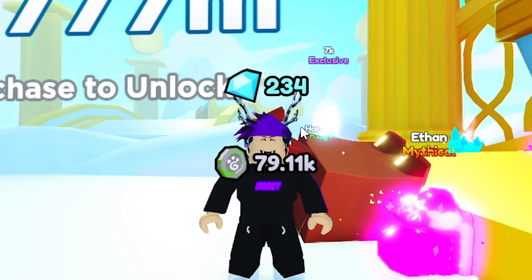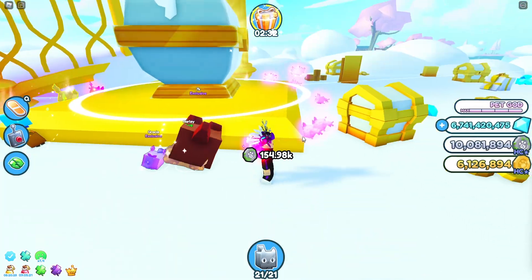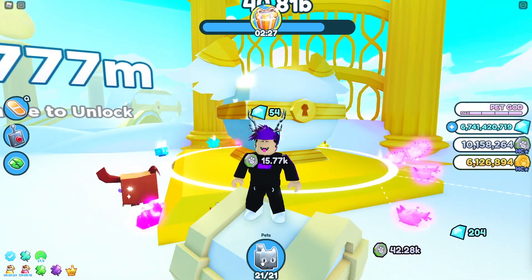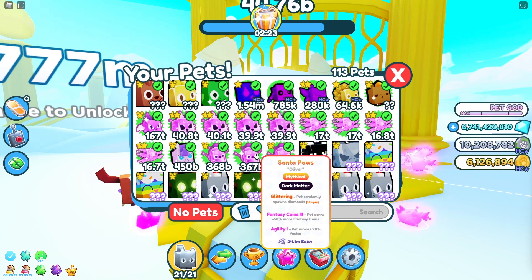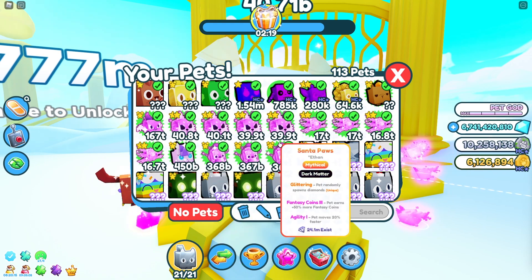As you guys can see, I'm now getting 20k per tick, 30k per tick — 30k right there, 30k again, 25k. That increased my tick by a drastic amount, and I still haven't got a full team of Fantasy Coins V. Some are Fantasy Coins III, some IV, some V.